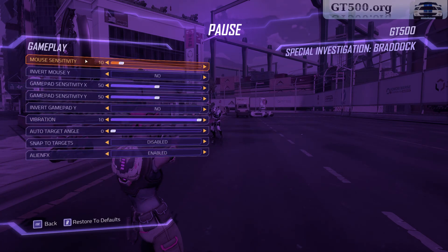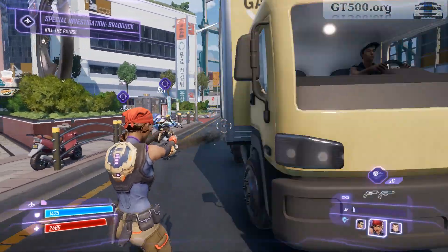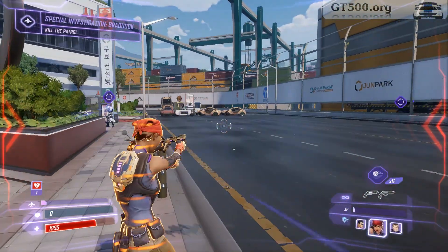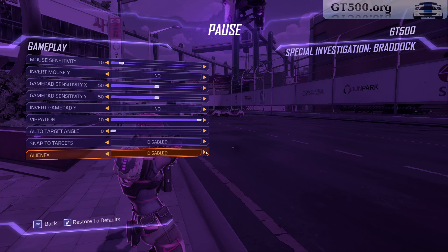So we don't have anything else in here that looks like it could be an auto-aim. I have no clue what AlienFX is. We'll turn it off, just for the sake of demonstration, that it has absolutely nothing to do with the reticle magnetism. As you can see, it doesn't help, doesn't change anything. I have no idea what it does — there's no tooltip. Turn it back on.